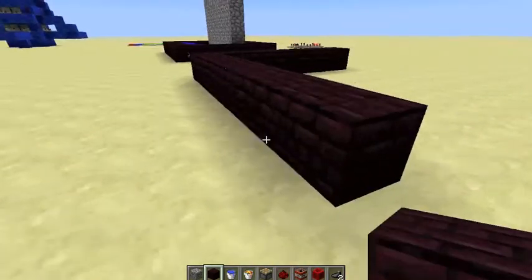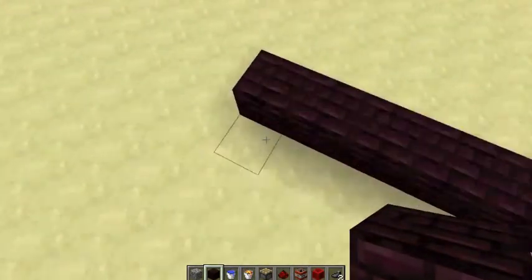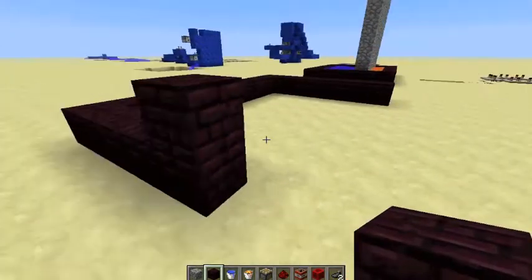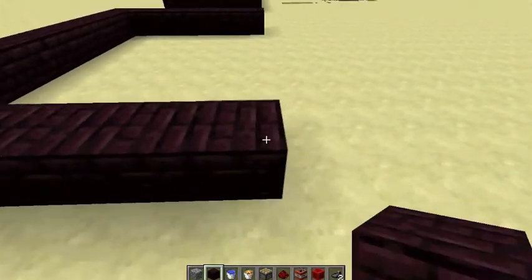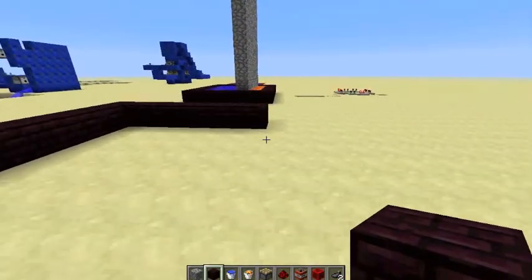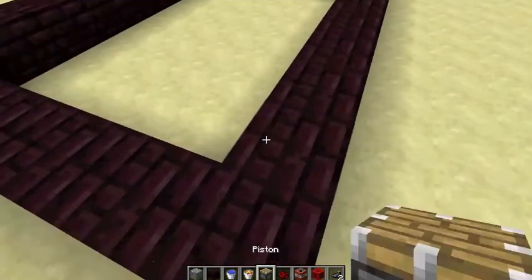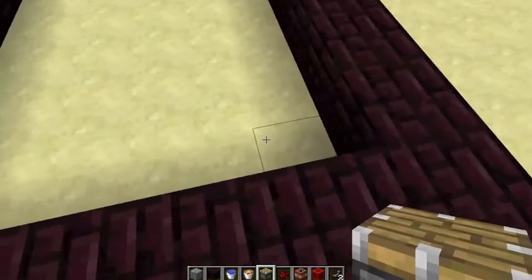Let's make a square out of this — nine wide. Yeah, this will work. Okay, so you're gonna go two blocks away from one of the ends and push the roll piston — it doesn't matter which side.